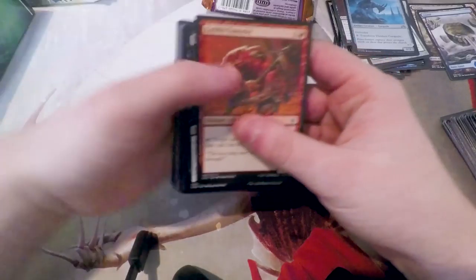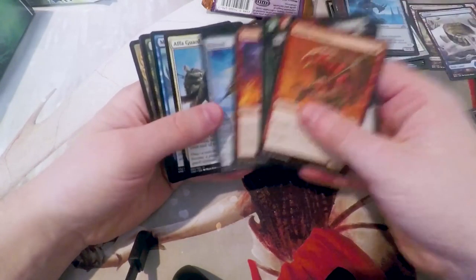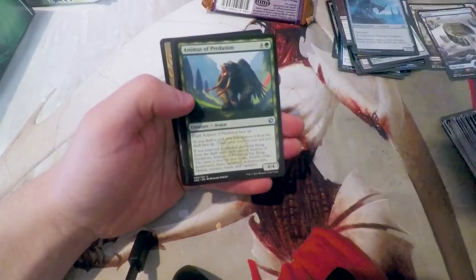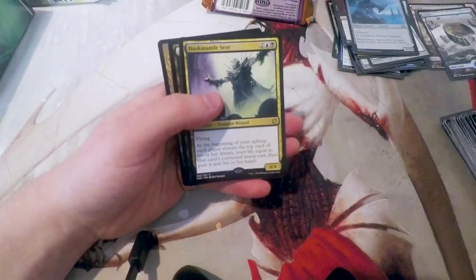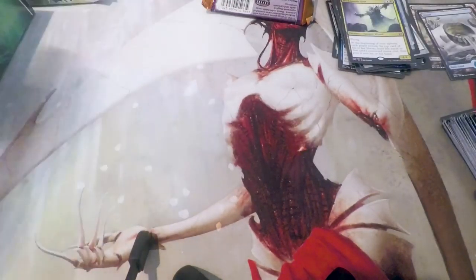And last we have Conspiracy — and this isn't Original Conspiracy; this is Take the Crown, same as the first pack. In this one we have another Guardhound, a Skyscout, a Predation, and a Duskmantle Seer. Nothing too exciting in that one, unfortunately, but we do have one more left to go.